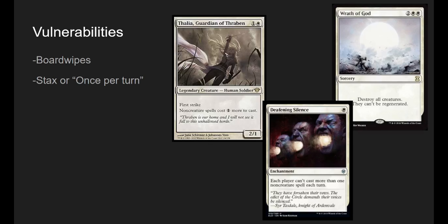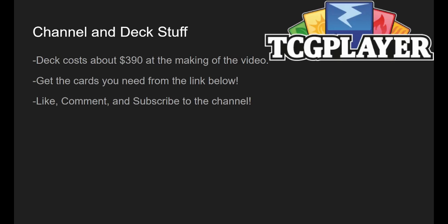Here are the vulnerabilities. Board wipes like Wrath of God — at the end of the day we're a token spell-slinging deck, so we don't want our creatures to die. We also have issues with stax or once-a-turn effects like Thalia and Deafening Silence, because we don't want all our spells to cost more. That really slows us down, and only playing one spell a turn is not great for us either.